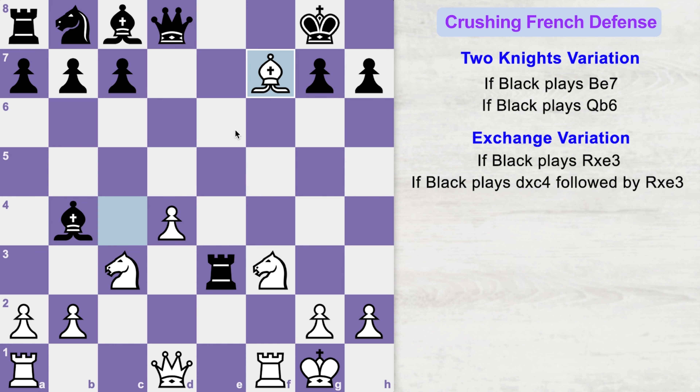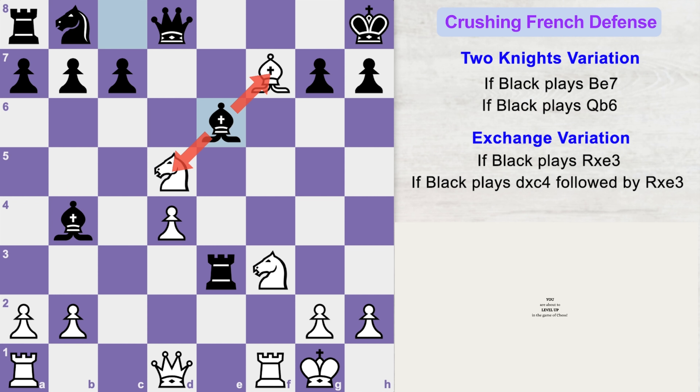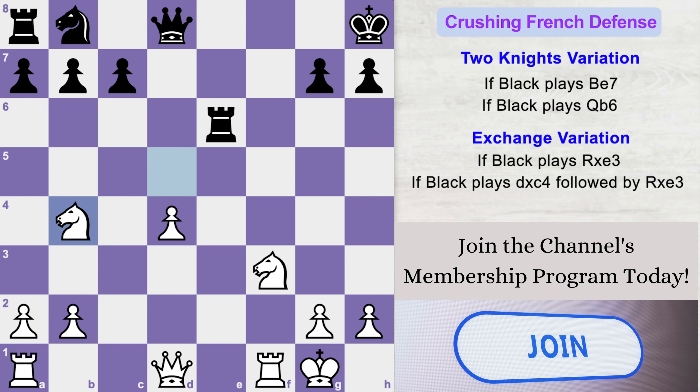After bishop takes f7 check, if the black king does not capture this bishop and rather goes to h8, then you can play knight d5, forking black's hanging pieces. Black will play bishop to e6 attacking your pieces, and now you can play bishop takes bishop, rook takes bishop, and knight takes bishop — you are up a piece and this should be an easy win for white.